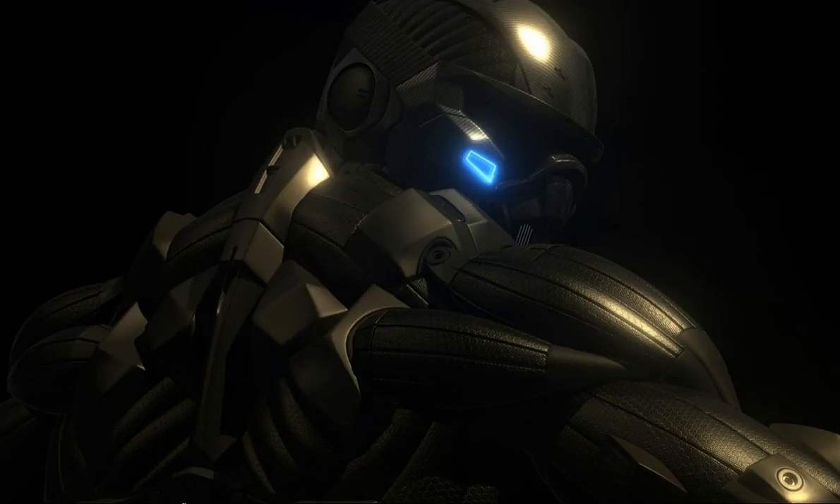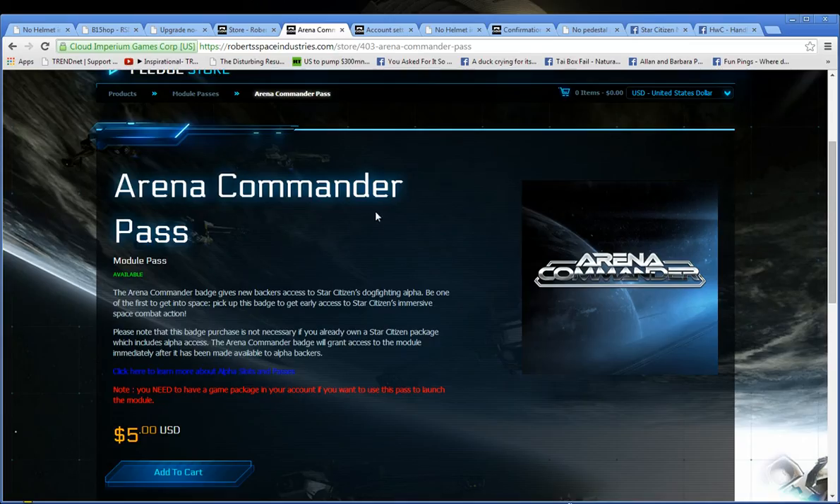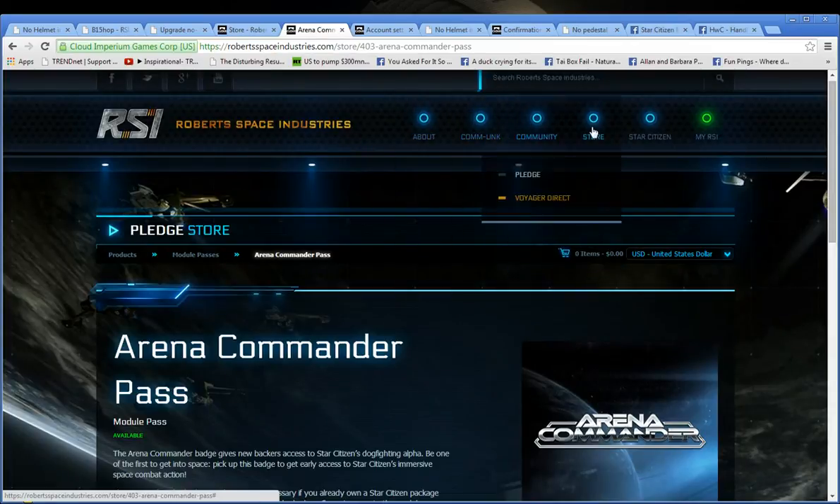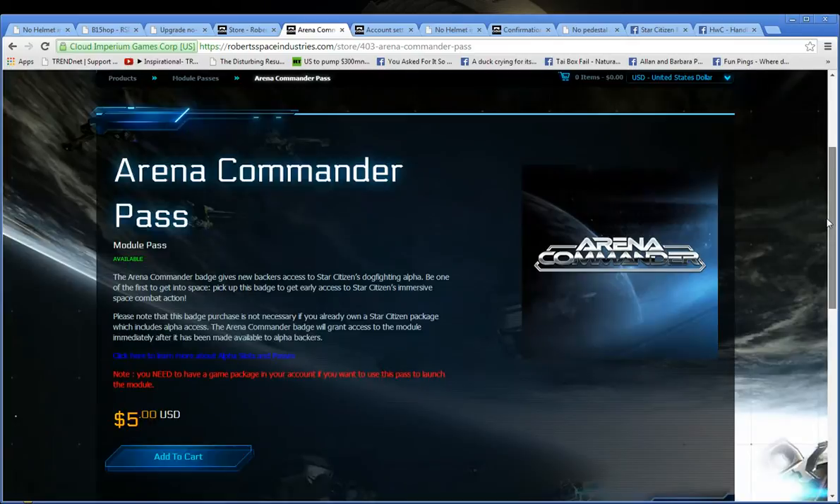You go to your Star Citizen website, you go to this page — you can get it at Pledges. Go to Pledge, click the Commander package, about 5 USD, click on that, add to cart, purchase it, and voila — you will have your pedestal on your left hand side.